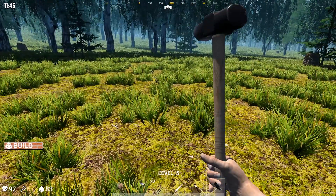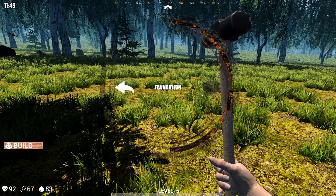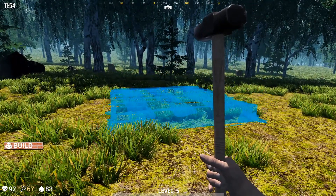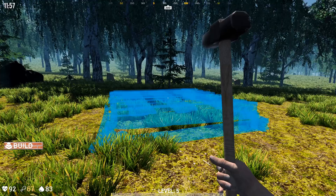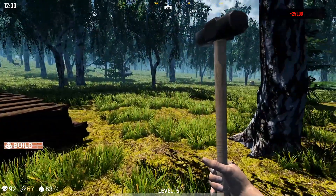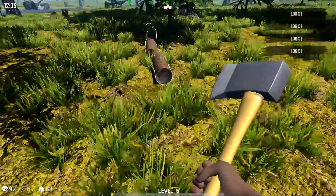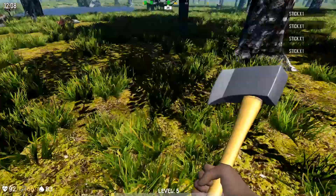I'm gonna chop this down. Let's start building some foundations here. I'm gonna keep clicking. The mouse just raises up and down, and the mouse wheel spins it. We're gonna do this because we're gonna have stairs going in. I don't have enough logs - a lot of chopping for this. I'm hoping that when I build over here these trees don't come back.